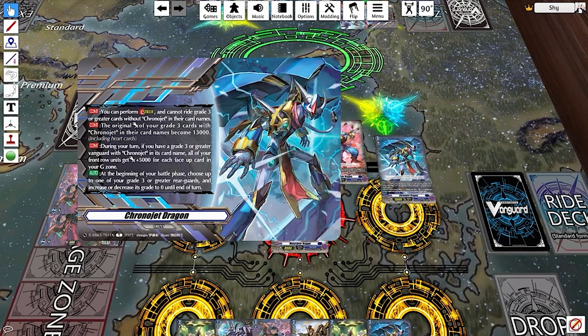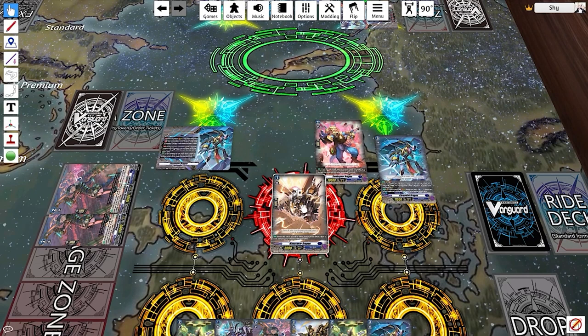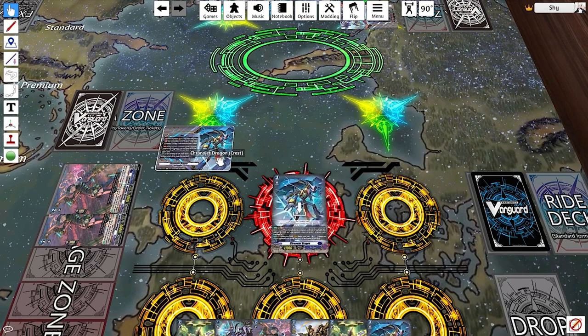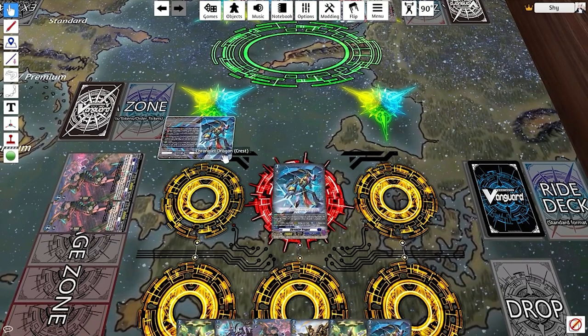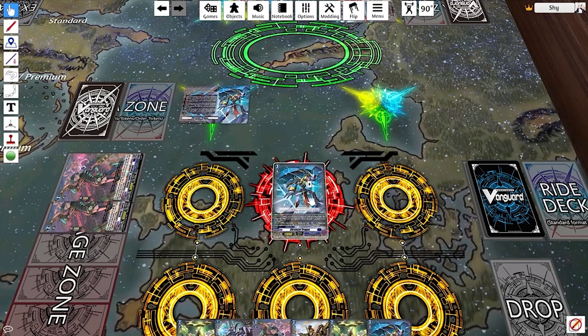The crest also gives you 5,000 power for every face-up card in your G Zone, so as the game ramps up and you naturally accumulate face-up cards there, your deck gets stronger and stronger. There's also a fourth flavorful skill — for the Chrono Jet crest, at the start of your battle phase you can choose a grade three or greater rear guard and change it to grade zero. You can stride once you're on grade three, but your opponent also has to be on grade three, or you have to have been on grade three for more than one turn.